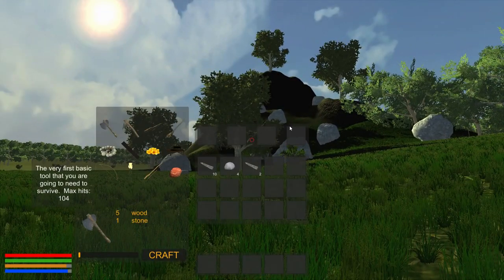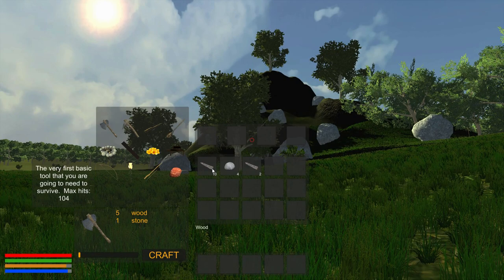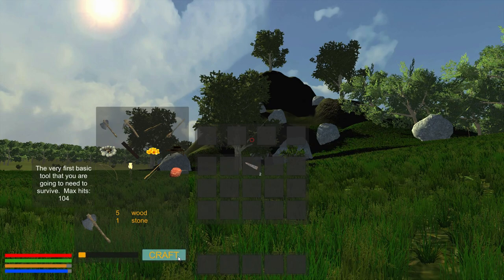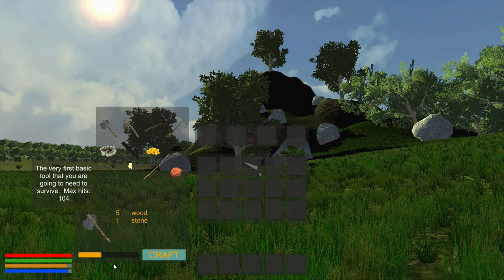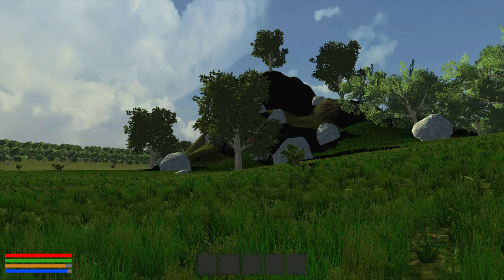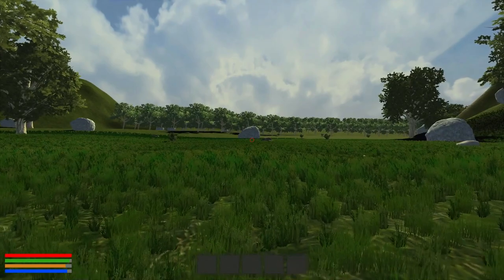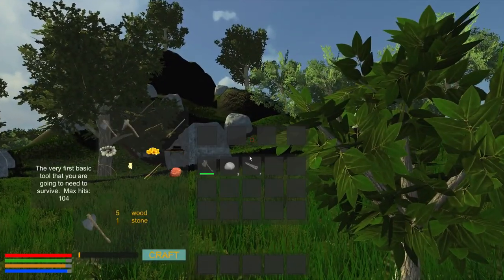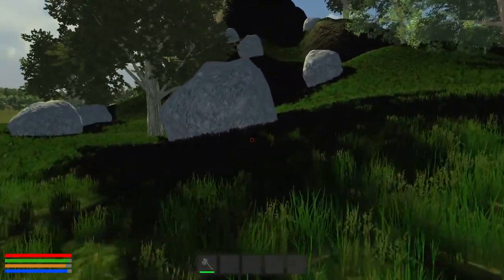To make it an even better start, I think we need an axe. We have 10 wood, four rocks, and then two more wood — I guess there's stacks of 10. Let's craft this stone thing. We can exit while it's being crafted, so I can keep doing things. The devs were kind enough to email me a code to this game, but I will leave the Steam store link down below if you're interested in trying it out.